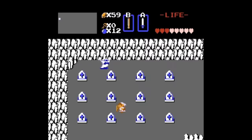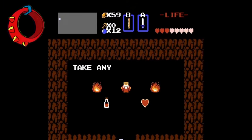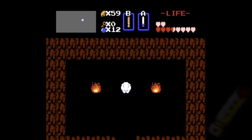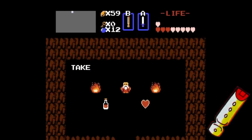In quest 2, the first heart container is found under the northwest graveyard, under the 2nd headstone in the road to the left. The power band is required for this one. The next is 2 screens south of the waterfall — if you play the recorder, a secret staircase will appear. The last one is 3 screens right of Spectacle Rock, where you need to play the recorder once more to reveal a hidden staircase.